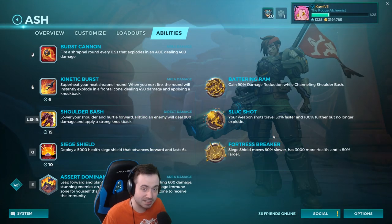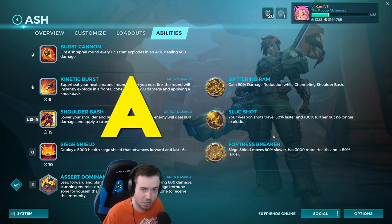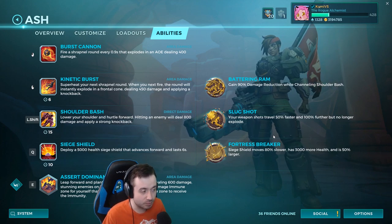What's going on everyone? Kami here and welcome to Part 2 of Ash in the series of my champions A through Z, Paladins. Before we jump in, we're going to cover the other two talents: Slugshot and Fortress Breaker.